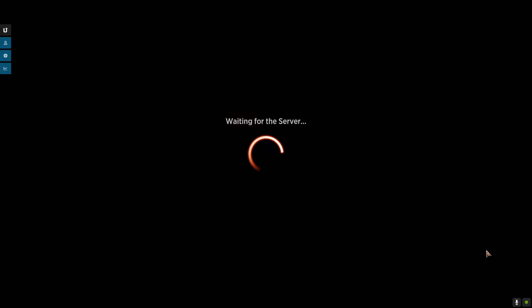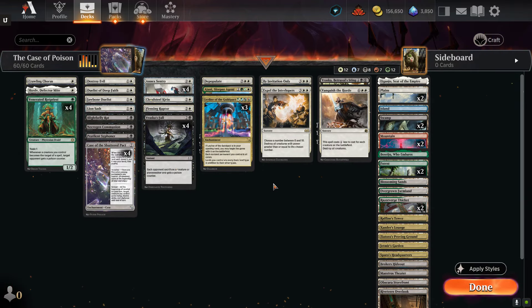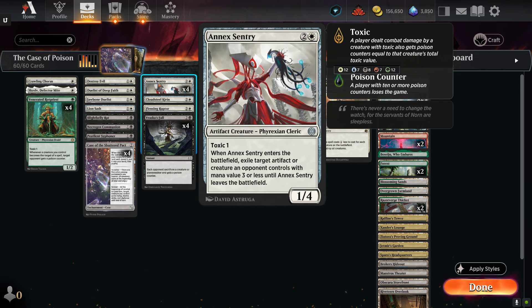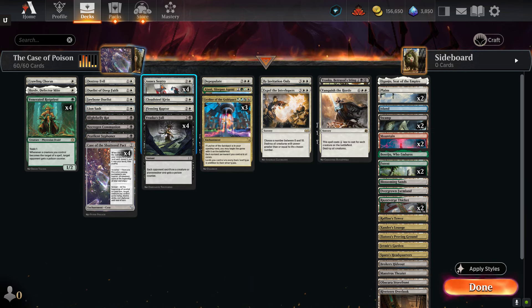Welcome to T-Pose Corner everybody — this is Travis. If you're brand new, go ahead and subscribe, and we always ask for likes if you're new or old. I'm calling this 'The Case for Poison.' The first version was a very unique deck when I used Case of the Shattered Pact and the Ley Lines. I already had the Annex Sentry to take care of little creatures that are mana value three or less, and it made me think: if I can get double strike and flying, that's like the perfect test case for poison. So let's gather up some of the biggest, best poison cards in the current expansion and match them up with this combo.